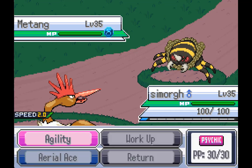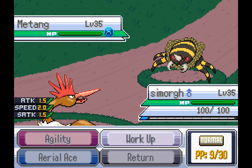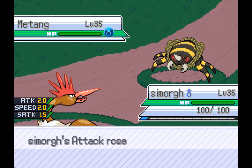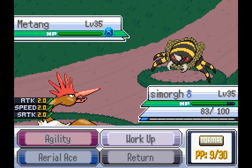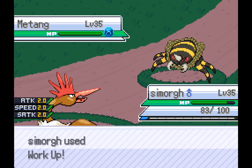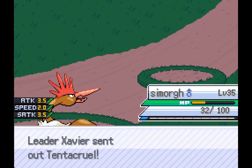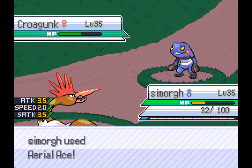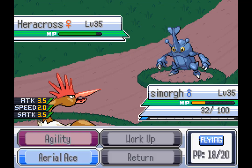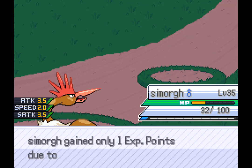This is why I need to resort to Plan B: cheese strats. I literally have no choice but to do this. But I did find a guaranteed way to win — set hazards to break the sashes, then go to the static Voltorb which walls the lead, set up Agility, Work Up, and sweep. I did mess up by letting Voltorb take too much damage from the lead, forgetting that Krogunk had Sucker Punch, but it was all good anyways. I'll be careful for that in the future.